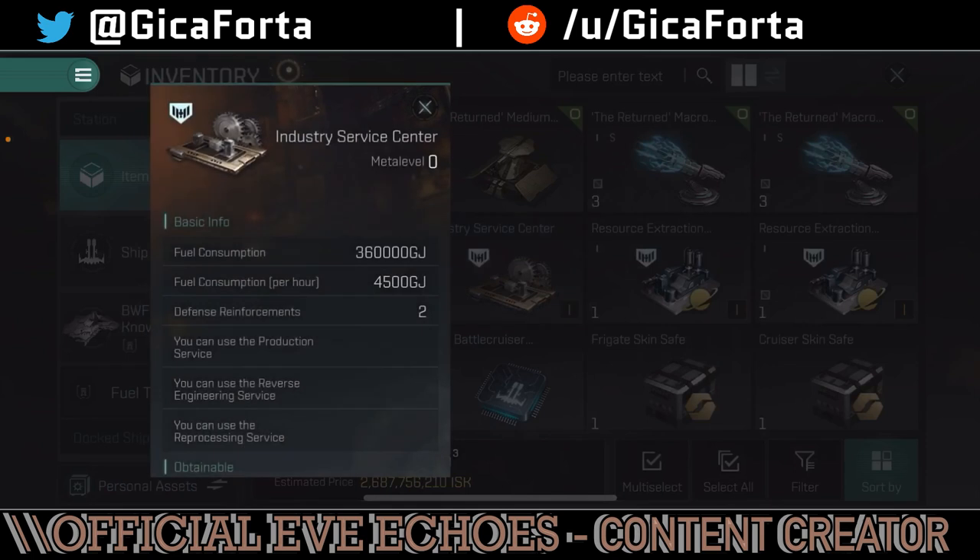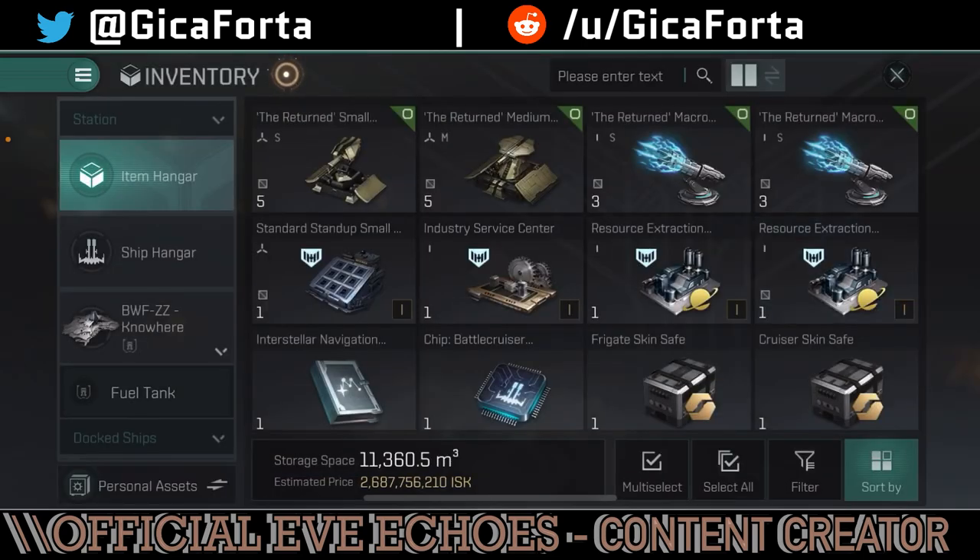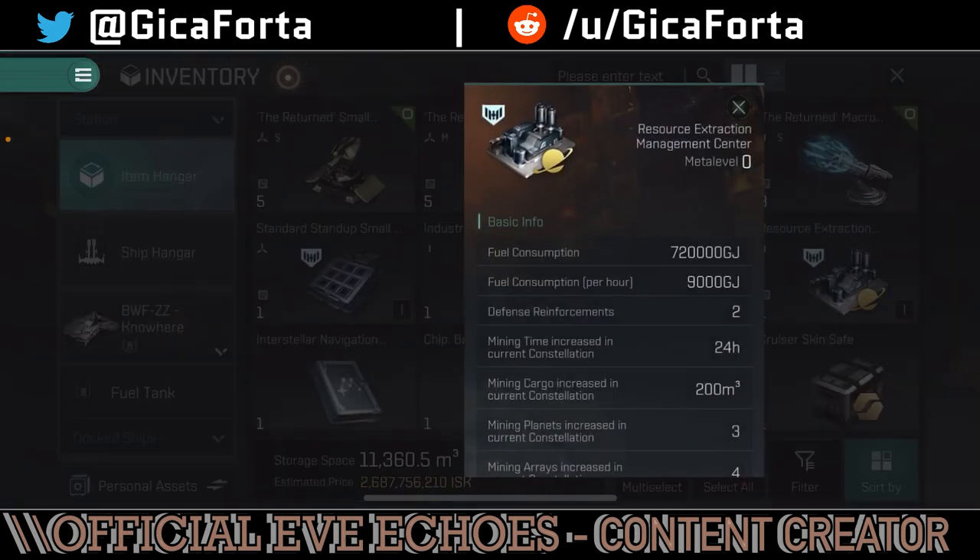The industry service center only allows you to use production, reverse engineering, and reprocessing. But if you take a look at the resource extraction, this is a whole different thing that does a whole bunch of other stuff. This is the module for PI that helps you build your PI infrastructure, not only in the system, but in the entire constellation in which the Capture Layer Outpost resides.